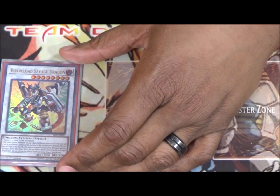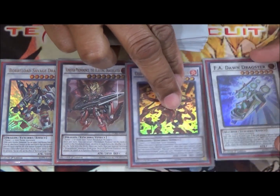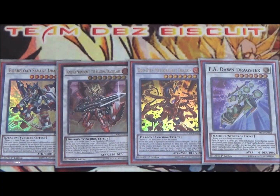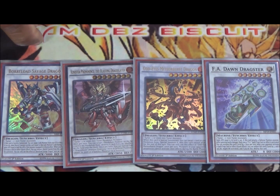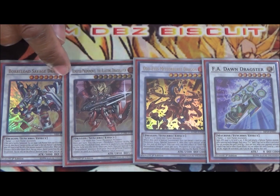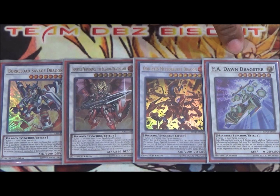Also running one Borrel Savage Dragon, one Ignister Providence, one Odd Eyes Meteor Burst, and one FA Dawn Dragster. Borrel Savage Dragon makes sure you get that omni-negate on board. Ignister is another way to get removal for our pendulum monsters and activate Arc Pendulum's effect, with non-targeting removal being very helpful. Odd Eyes Meteor Burst ensures extra special summons from the deck, and FA Dawn Dragster negates spell cards and plays around Super Poly so we're not giving away dark monsters.